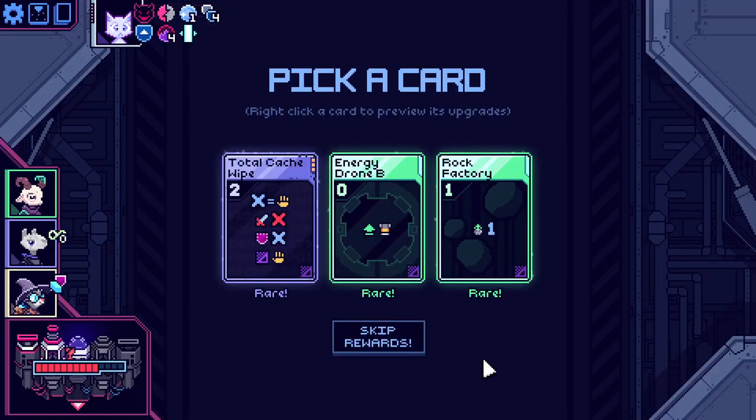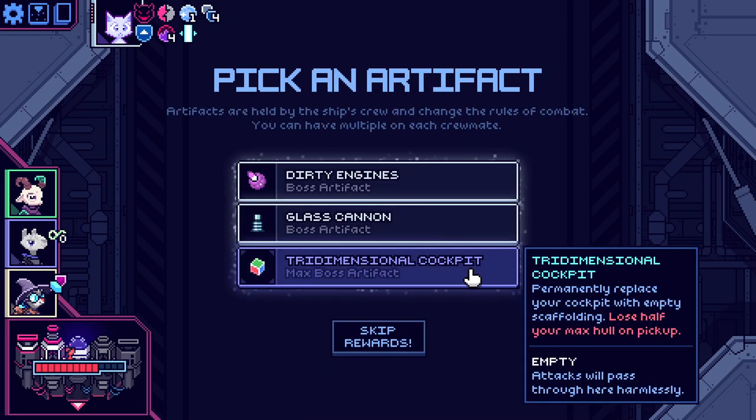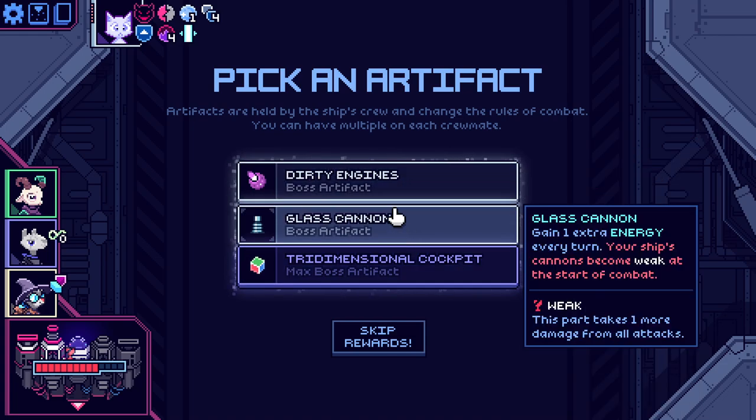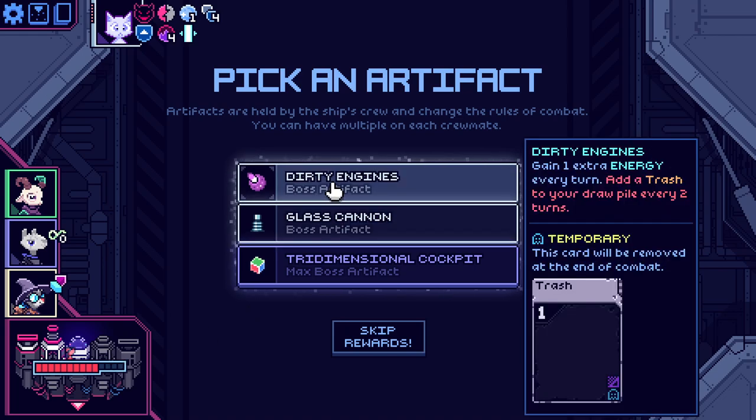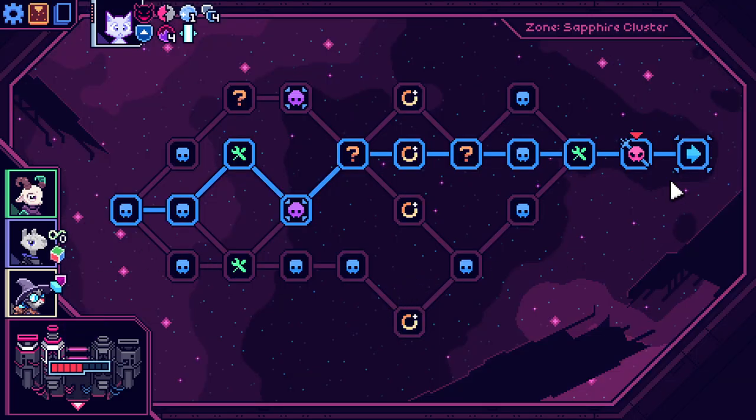That's all for that fight. Energy drone B — wish I already didn't have an energy drone B. This weird thing — we're just going to skip that. I love this thing. It's so bad and yet so amazing — it replaces your cockpit with an empty space, but you lose half your max hull. We actually have two different ways of getting one extra energy per turn. I don't think I want either one — I don't want both my cannons to be weak. So we'll just take this amazing trans-dimensional cockpit.